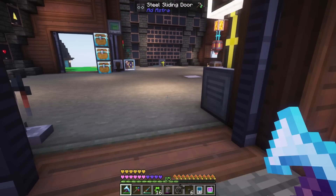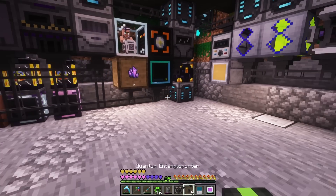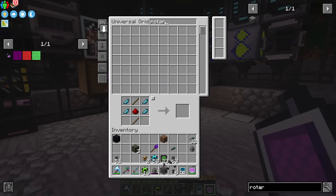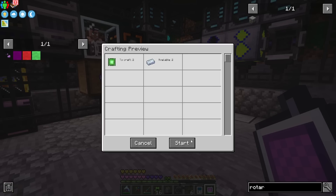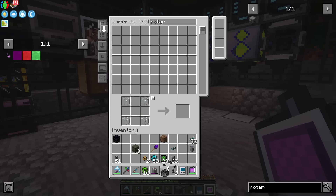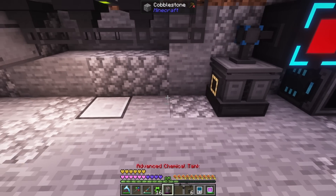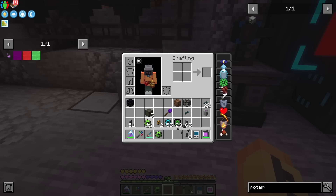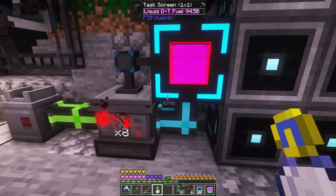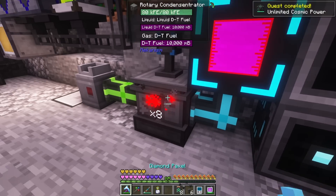Let's go ahead and submit that quest — oh, it needs to be liquid too, I forgot. We need a rotary condenser. Completely forgot — thankfully we just auto-craft everything, wait a couple seconds and we should have it. I'll have to pipe the gas from the fuser over to the rotary. I'm just about done submitting all of the liquid DT fuel — I just had the wrong side of the tank with gases on the output.